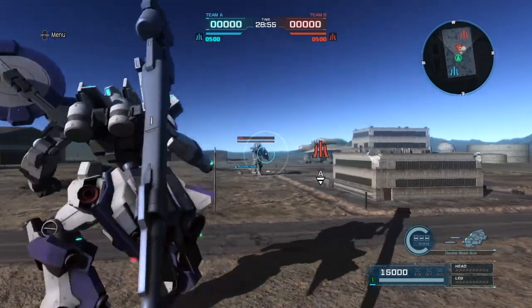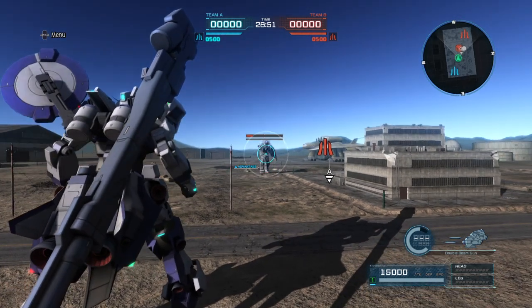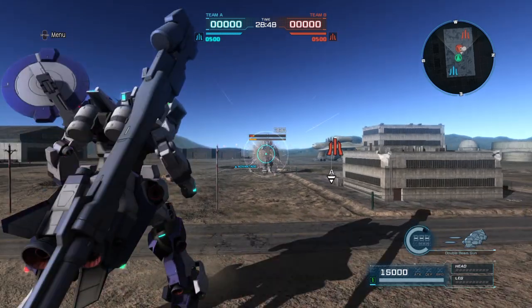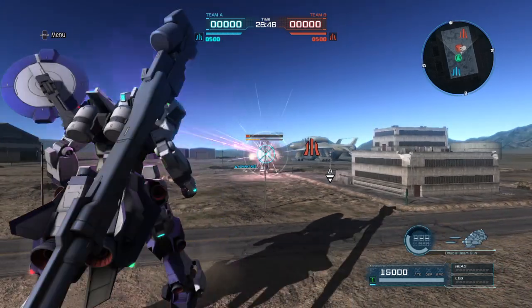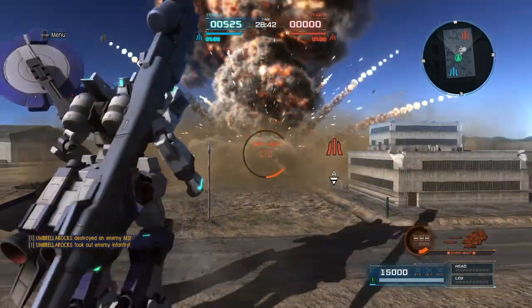Next we have the shoulder beam cannons, and they do have aim assist. They actually do decent damage — better than the Vulcans. They're rapid fire too, and they have a higher stun rate.